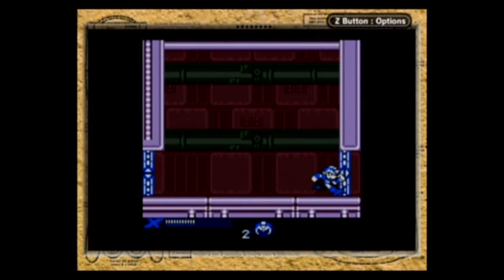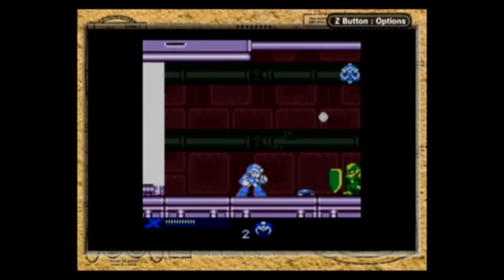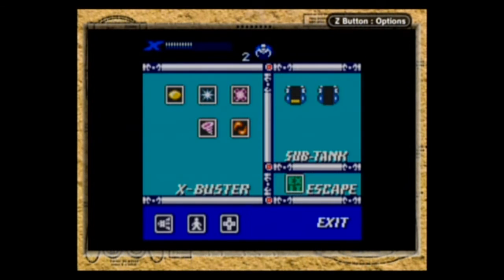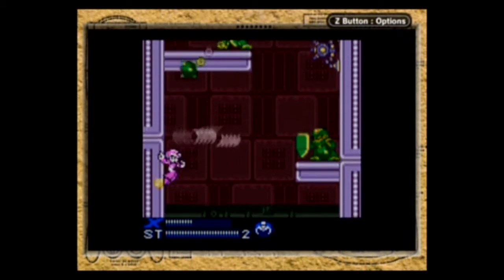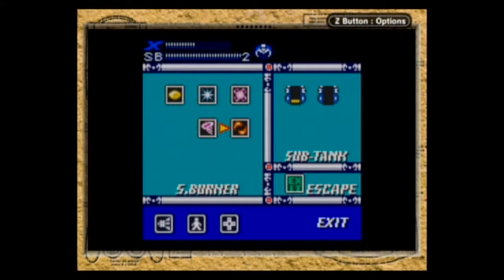I don't know what's supposed to happen in this room. Nothing, apparently. He's like — you killed my buddy! You son of a bitch! They have no defense against the tornado power for some reason in this game. Their shield doesn't protect them.